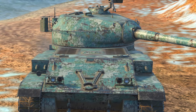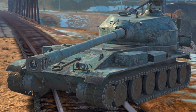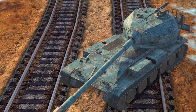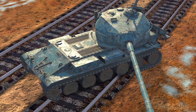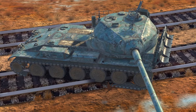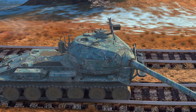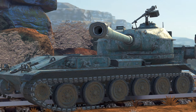Most US tanks are called T for tank or M for model, but this one is called TS — that just means top secret, nothing more than that. As a TD, this one is relatively mobile. It does have a rear-mounted turret, however, making it rather tricky to use in hull-down situations because it actually lacks any meaningful gun depression with only 7 degrees. Armor-wise, it has a pretty solid turret but the hull is pretty weak and easily penned.